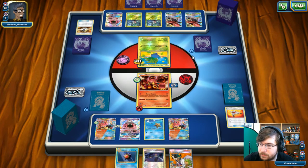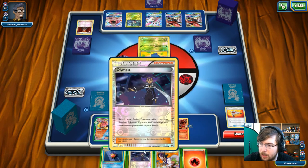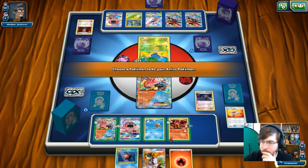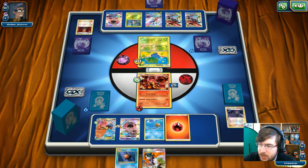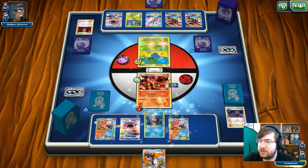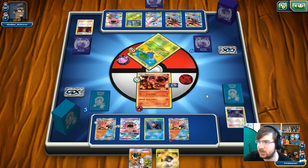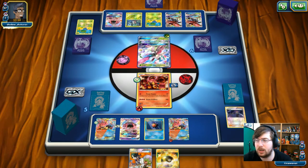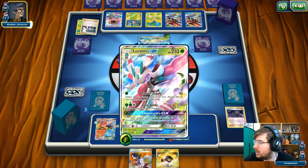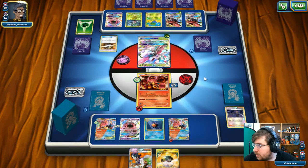Lysander pulls up my Volcanion to stall me out. I go for Olympia to switch back. I can drop Fire Energy on my first Volcanion and evolve to Starmie — and I have Sycamore in hand. I knock out the Oddish: no item lock for you today! We claim our first prize — an Ultra Ball we don't really need. My opponent got the last Oddish and goes for Floral Power, but has no basic Grass Energy in discard, so it has limited effect.